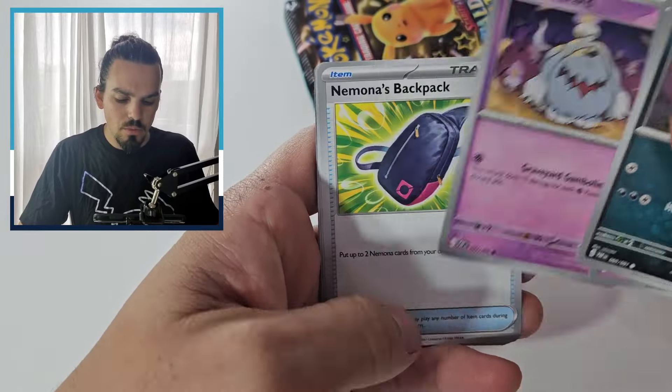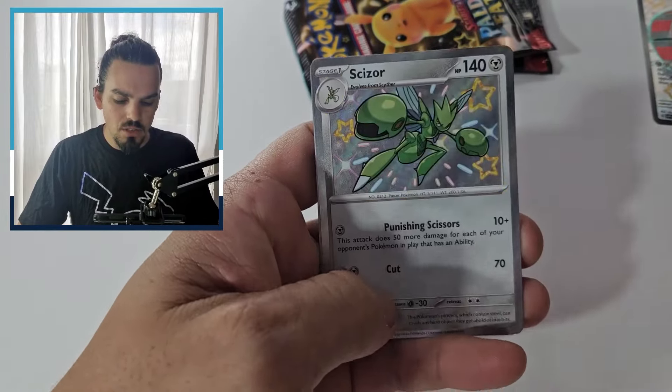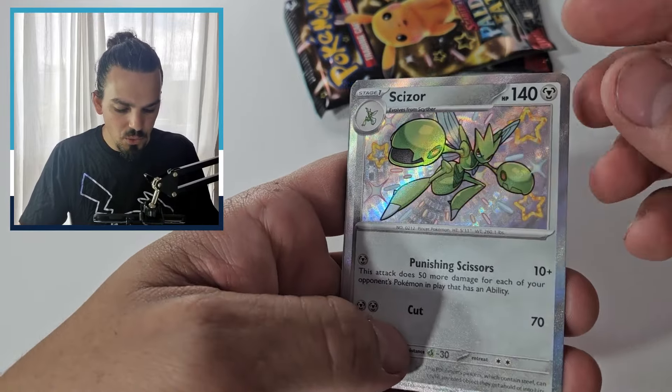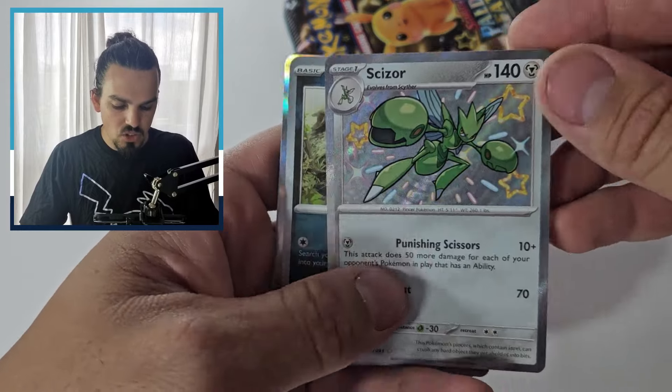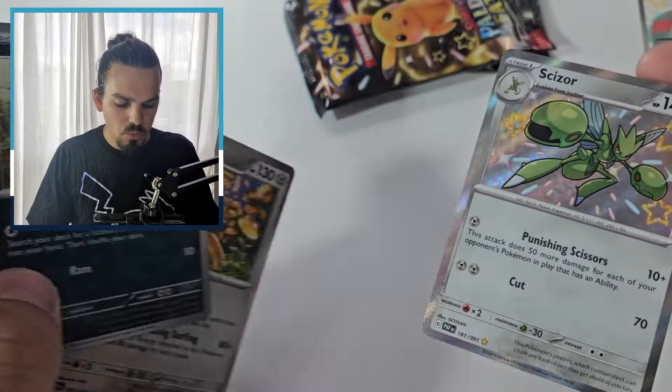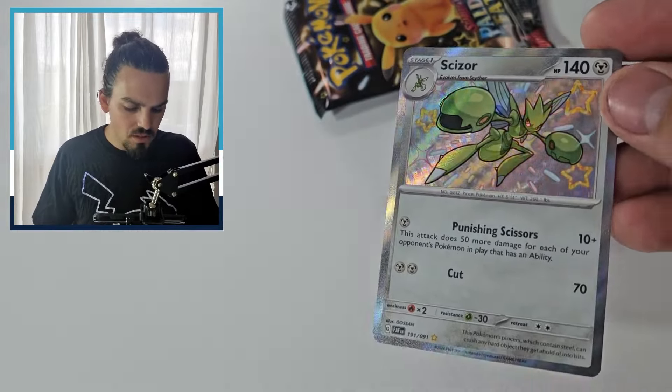Pack two: Scraggy, Flittle, Wooper, Greebard, Backpack — ooh, the Scizor baby shiny! How cool is that? I love that green on there, mate, that's so cool. And a Wooper and a Goldango. That is such a cool baby shiny.